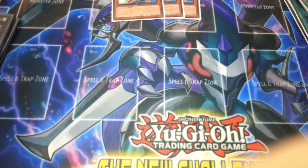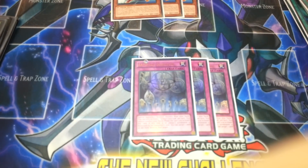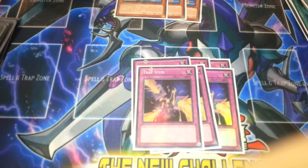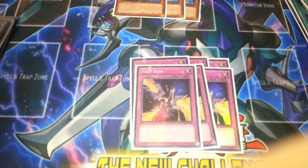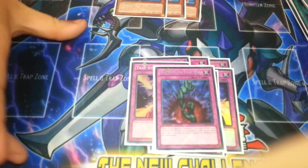For the traps — I don't run many of them. Three Sanctum, because you run artifacts and you need to run three Sanctum. Three Trap Stun, because your biggest threat against this deck is summon traps — bottomless or the Solemn. So you flip Trap Stun and then you start exploding because you can negate everything else. Then just one Compulsory and one Trap Hole, because I don't really find running Solemn in this deck to be too good.